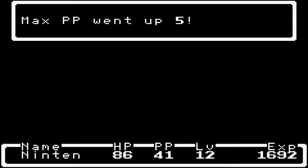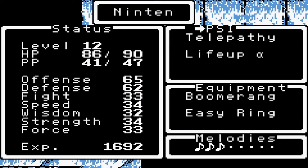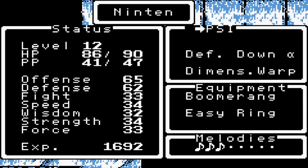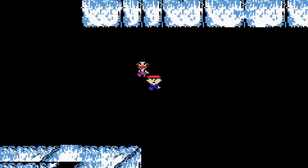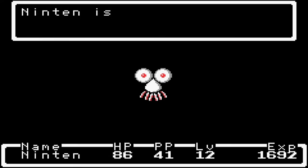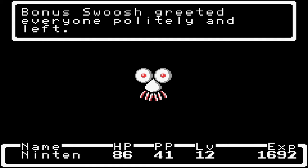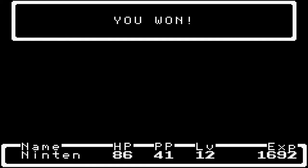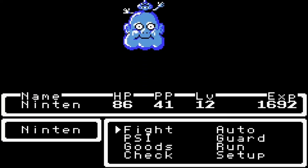We leveled up to level 12 and learned a new PSI move in battle — I think it's Shield Alpha, but I'll put it up on screen. We have Bonus Swoosh. I'm going to go ahead and guard — watch this. 'Bonus Swoosh greeted everyone politely and left.' For some reason, Flying Man's experience went up. So yeah, he randomly gives you XP and just leaves without saying anything.